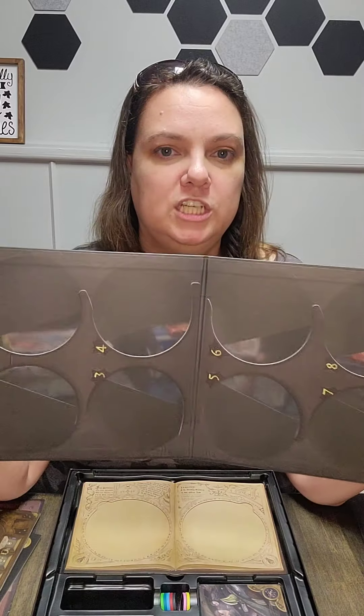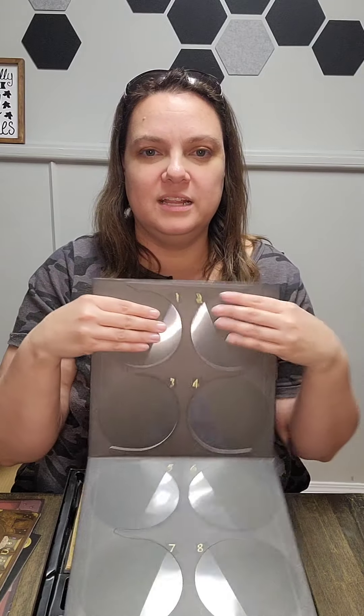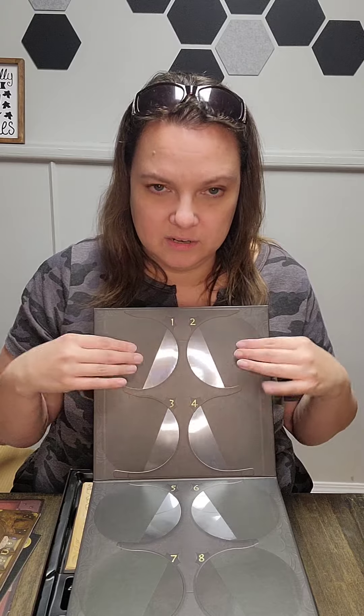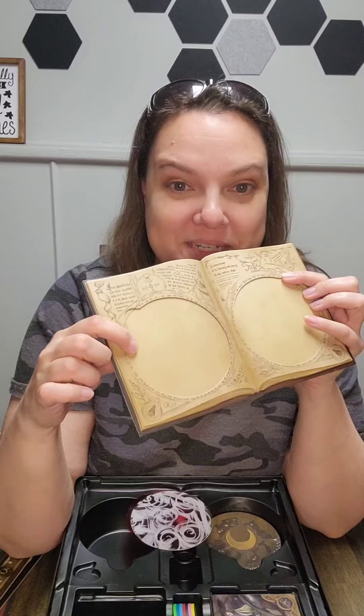Oh, we have a shield! It looks interesting — I'm not sure how this works, but there are circles that slide, and there's a little pocket here that it slides into. Oh, this is cool — it's in the shape of a book, and it's thick and hefty. There's real weight to it, and it's recessed so the piece sits in there and won't move around.